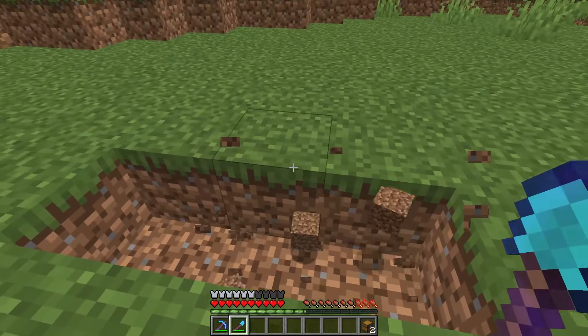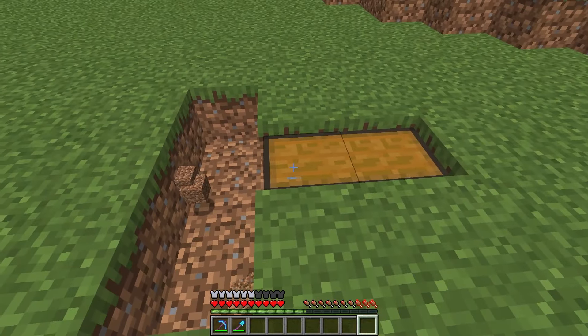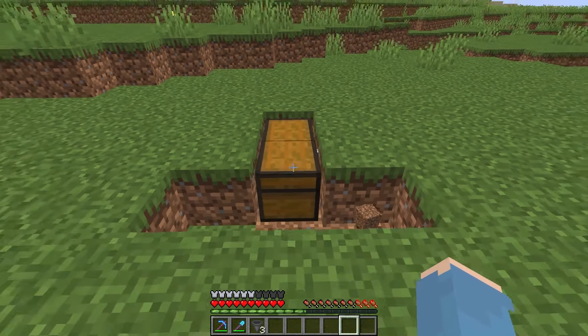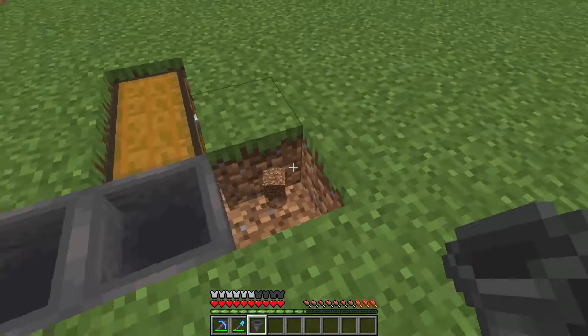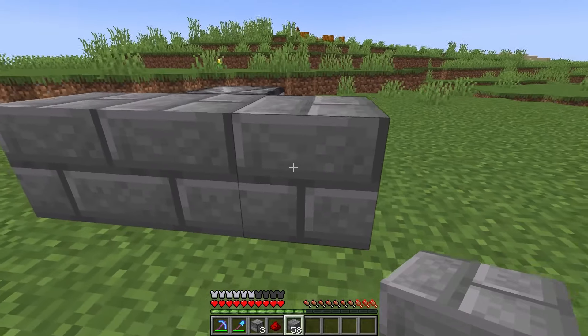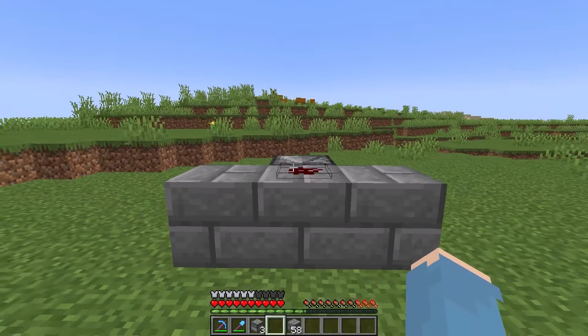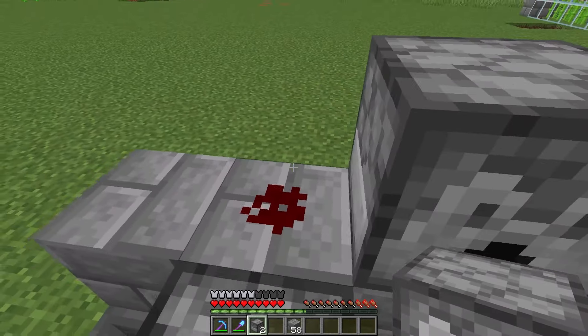Start by mining a shape like this. Then put two chests in it, and three hoppers connecting to the chest. Now put three blocks right over here, and an observer with redstone. Now you can put three dispensers right over here.